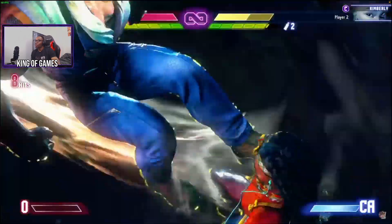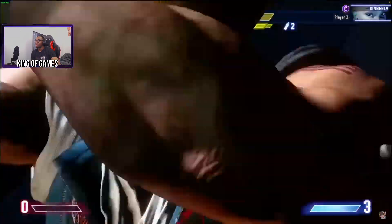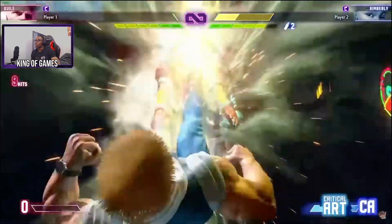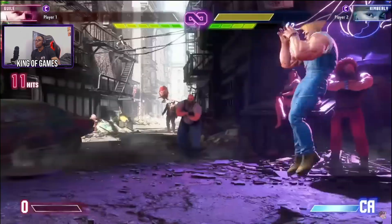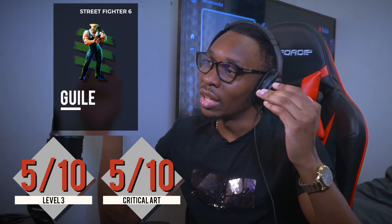Next is Guile. Simple stuff — Sonic Boom, Flash Kick. The only difference between the two was one had a somersault and the other had a double somersault. In the Critical Art it over-accentuated his muscles a bit more. I'll give them both fives — they're both just average. It's Guile, it's what we expect.